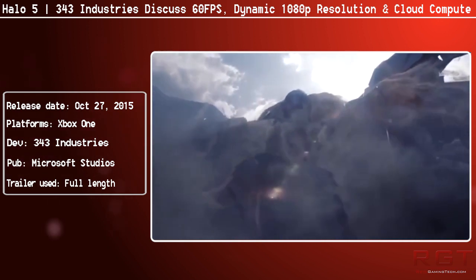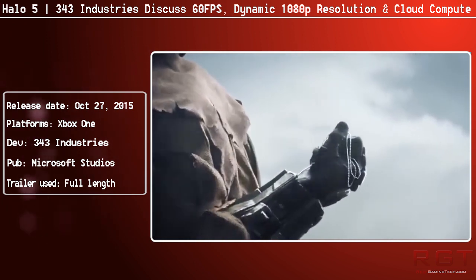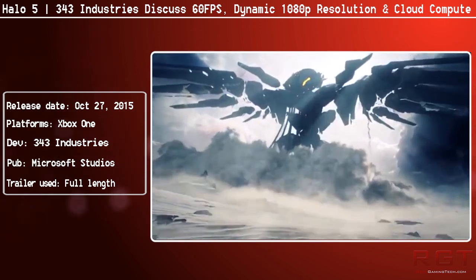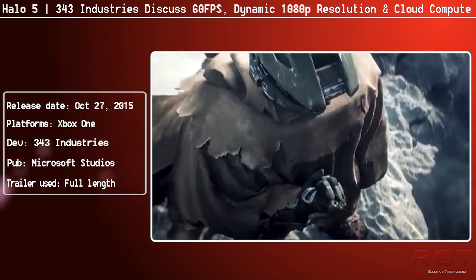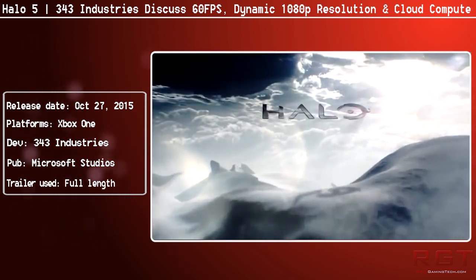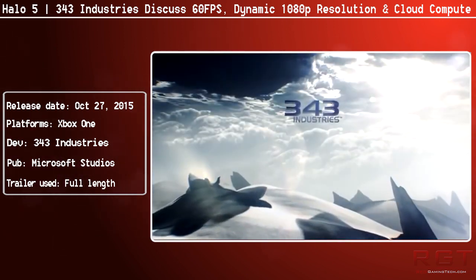We're moving towards physically based rendering systems right now, and it's really good that 343 are doing this. They've also confirmed that the cloud is going to be a thing — they say they've basically remade and restructured their entire thinking when it comes to online services. They are embracing dedicated servers for co-op campaigns and multiplayer experiences including custom games. They've re-architected their game systems, services, and networking to take advantage of Xbox Live cloud compute, which will be utilized for physics and artificial intelligence in both Warzone and campaign co-op.